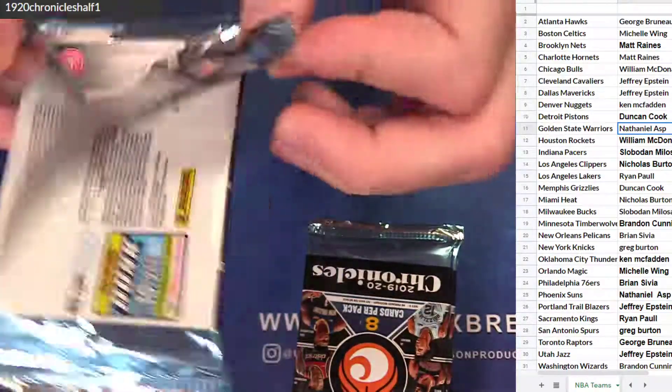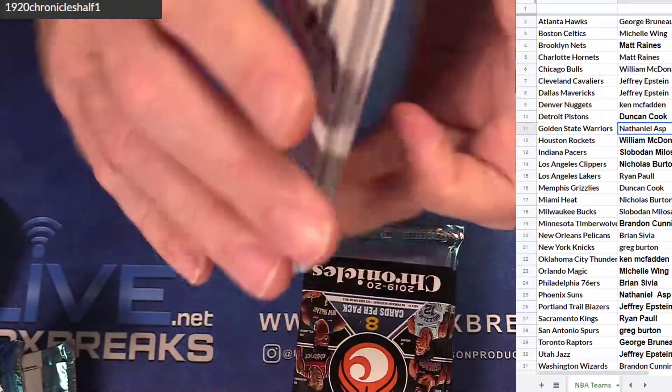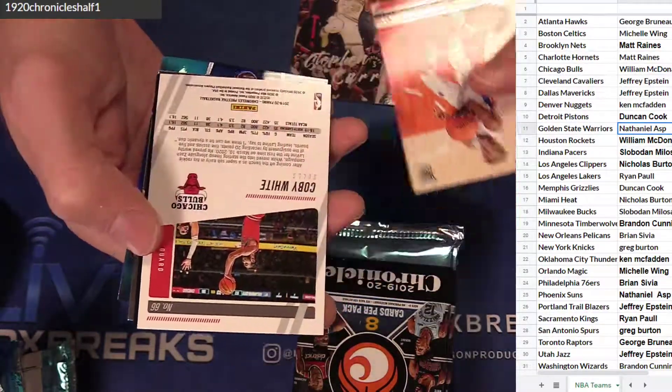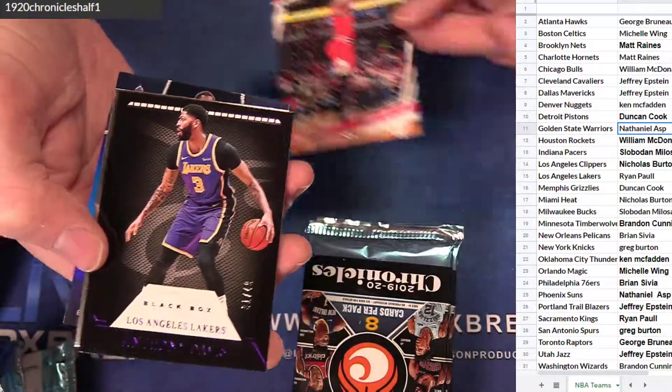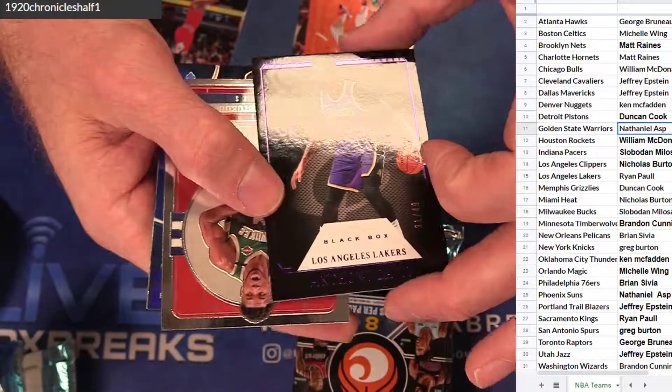There you are, dude. Get a little silver numbered Flux. LeBron. Furious. Akua. Kobe White. We got Ant Davis — the 49. Purple Black Box.